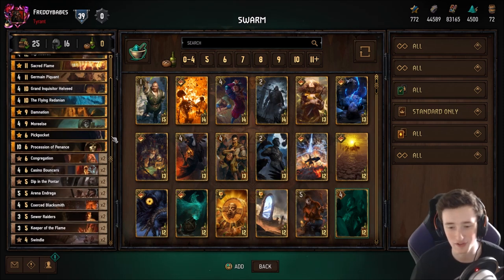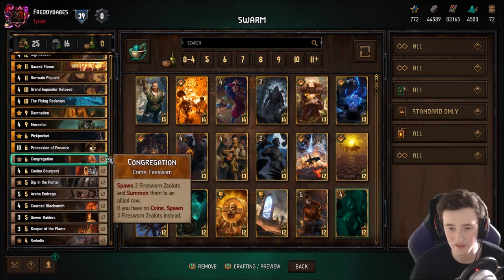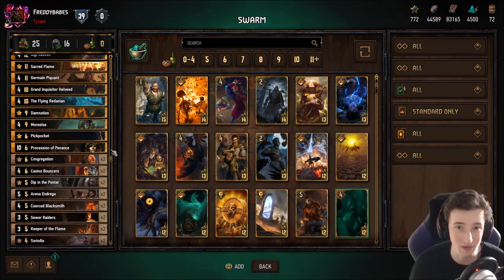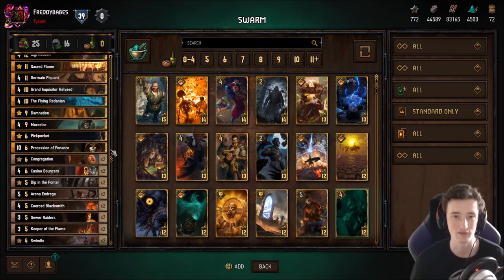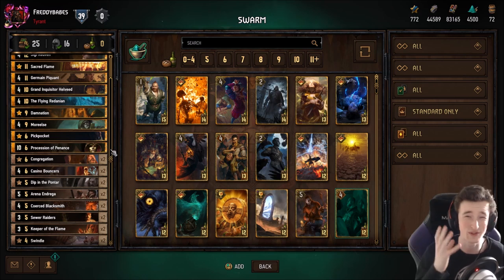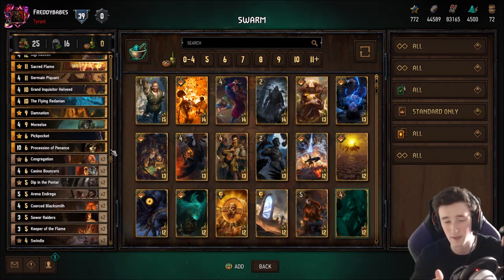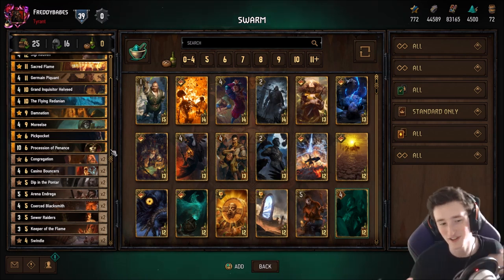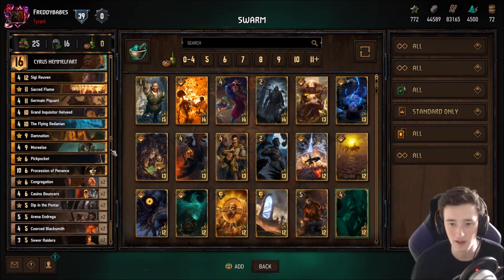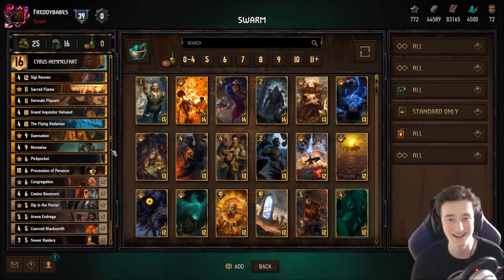The game plan with this deck is to generate coins early on in game with Siggy, Swindles, Pickpocket, Dip in the Pontar, basically early game round one you want to generate money, thin your bouncers and raiders, and then actually try to spend your money so that in future rounds you can Congregate for the full value and then go crazy with Inquisitor and other things. Gimpy was of course nerfed so that makes this pretty decent. It's probably not the best deck here but you can definitely win with it. It's probably the hardest of the bunch to play but very rewarding when it works.